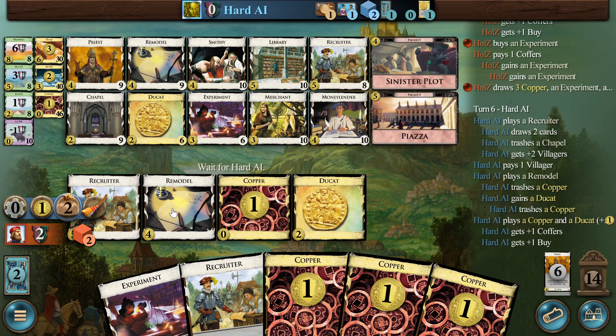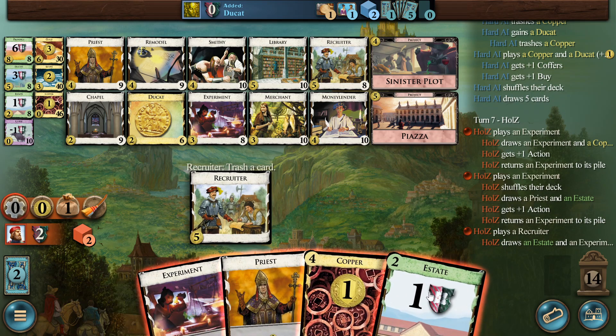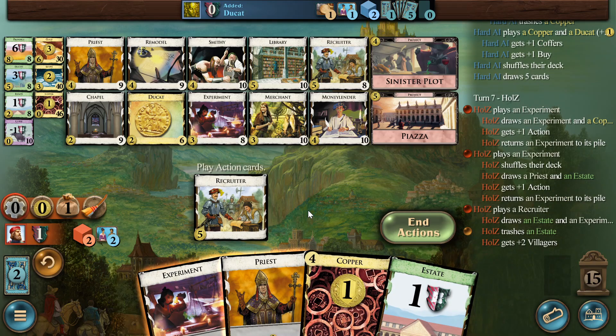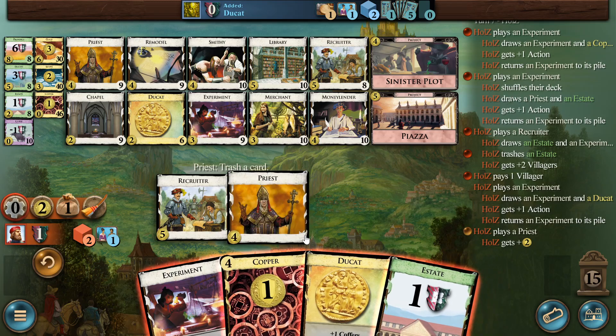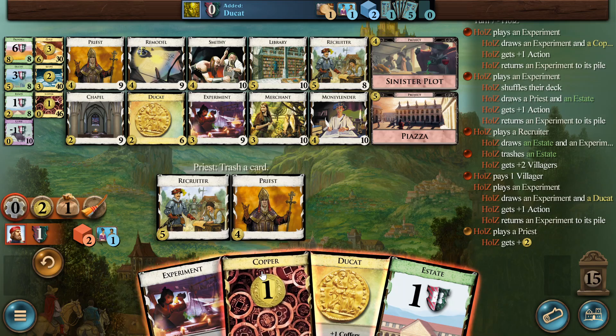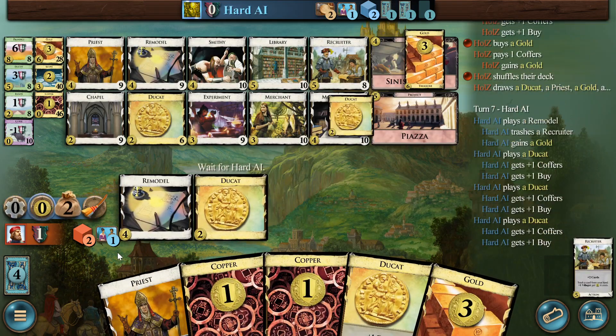I really don't know whether we are... it feels like they are doing badly. So we are not winning here because we are playing so great — it's because they are playing so bad. Here I think we just get a gold. We have two more experiments. It's five, so we could get a Piazza here. There is one experiment. There is our Ducat — so we draw on, just because of the Ducat. And then I think we just get a gold. This silver merchant feels too slow. Golds can be remodeled, so I'm happy with that.